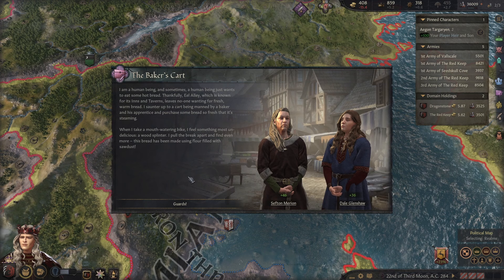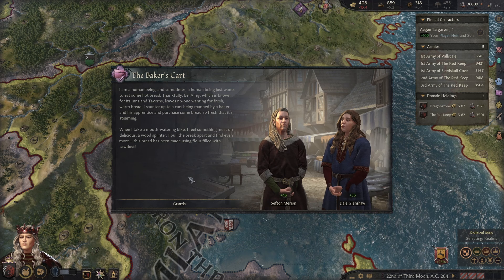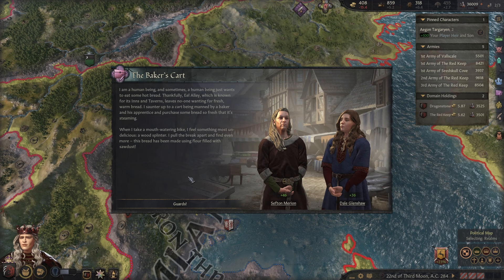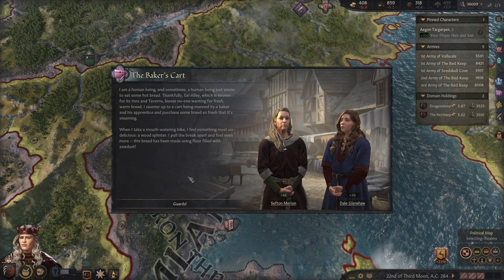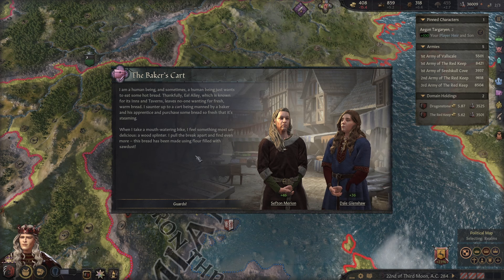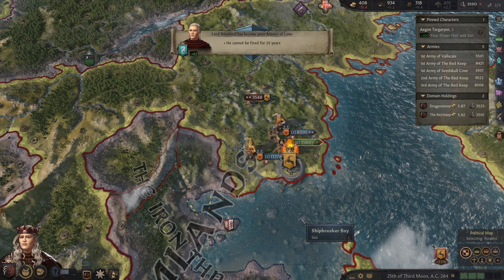I am a human being and sometimes a human being just wants to eat some hot bread. Thankfully Flea Alley, known for its inns and taverns, leaves no one wanting for fresh warm bread. I saunter up to a cart being manned by a baker and his apprentice and purchase some bread so fresh it's steaming. When I take a mouthwatering bite I feel something most undelicious — a wood splinter. I pull the bread apart and find even more. This bread has been made using flour filled with sawdust. Guards!